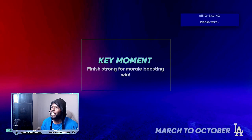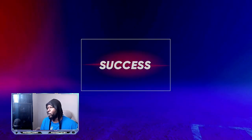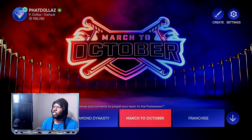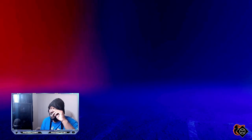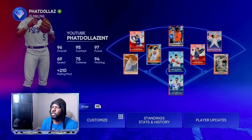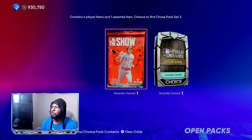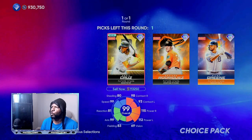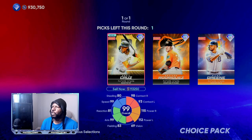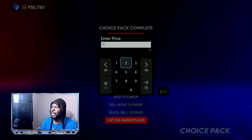Once you unlock that pack, go into Diamond Dynasty. Right here at this screen is when you can exit. Going into Diamond Dynasty, as you can see I already have over 930,000 stubs — no money spent — using this same XP method. We're going to come into Field of Dreams and grab the most expensive one: 124,000 to 137,000.